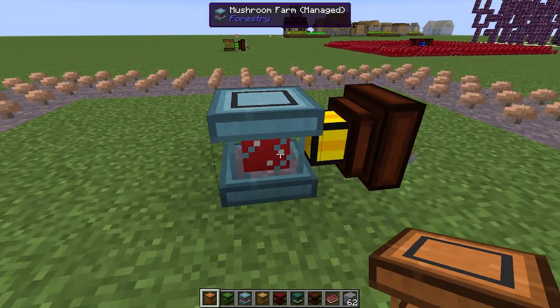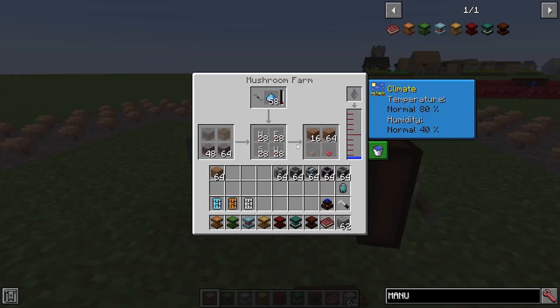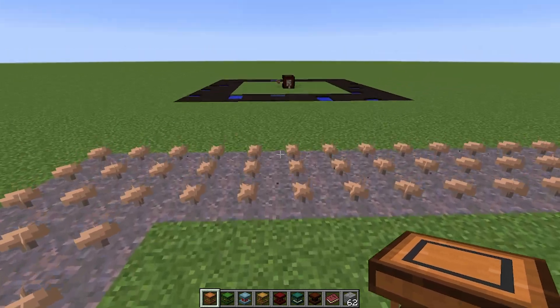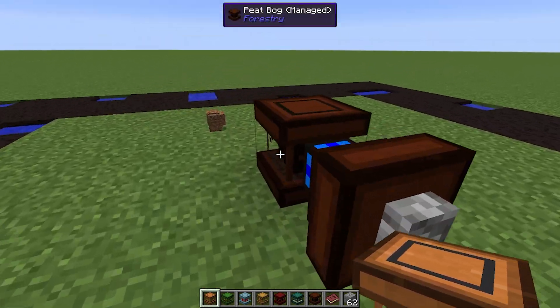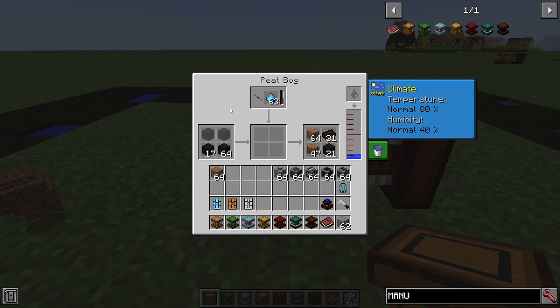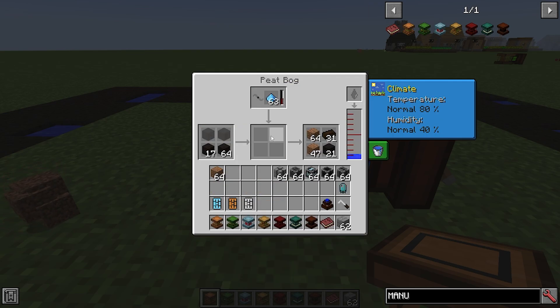Over here we have the mushroom farm, and I'm not sure if this one will actually need a certain light level. You put mycelium or podzol in here rather than dirt, and I have put the mushrooms in and it seems to be working, but we haven't got any output yet, so maybe this will need a certain light level. Over here you have the peat bog, and you're going to want to put bog earth into this one rather than dirt. Bog earth is made of a bucket of water, some sand, and some dirt, and this is going to give you peat. You also put water and fertilizer in here.